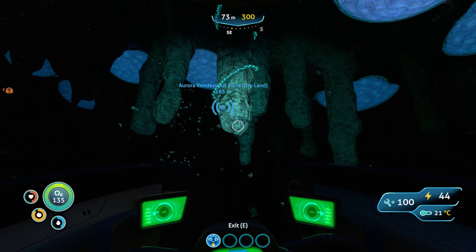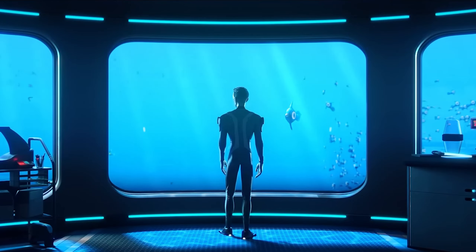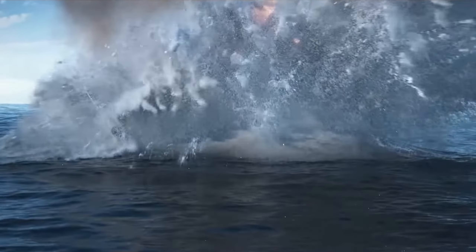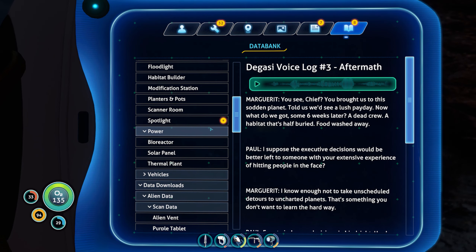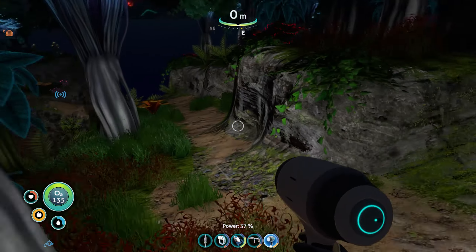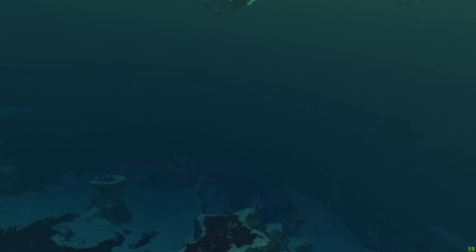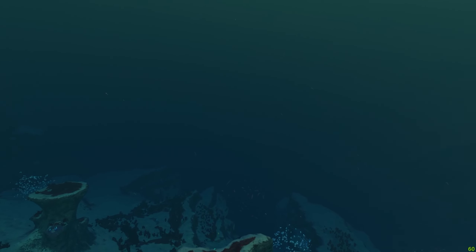Something else players uncover while travelling from beacon to beacon is the Degasi Crew — a group of survivors in Subnautica who crash-landed on the planet before the Aurora. Their story provides a rich narrative element to the game. Through audio logs and PDAs found in their bases, players learn about their crash-landing, survival struggles, and encounters with the planet's unique ecosystem. These logs gradually unveil the mysteries of Planet 4546B, its alien life forms, and the events that happened before your arrival, giving clues about the need to venture deeper into the ocean to progress further in the story.